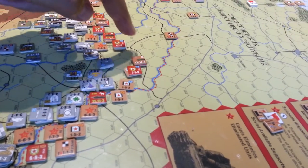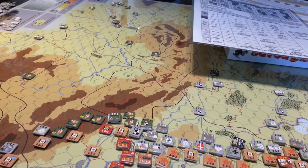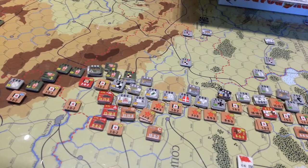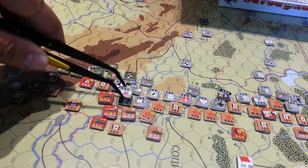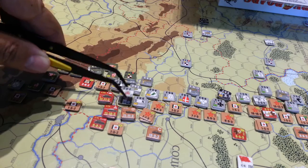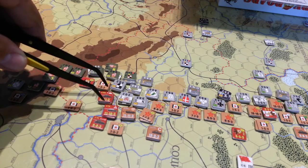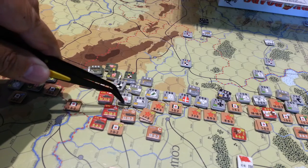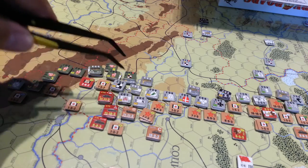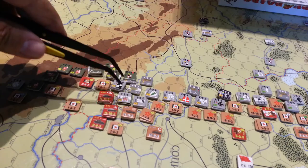I ended up with an attacker retreat and had to take a loss while the Germans thumbed their noses at the Soviet push. Similarly here, this was a tough attack even though I had 90 factors attacking — it must have been about 10 factors on the other side, so maybe 16 doubled. Because there's a river here the attacker is halved, and the defenders are doubled in their light fortifications. I chose not to use my elite unit since I knew it would be a poor attack — just one step loss for that massive attack.